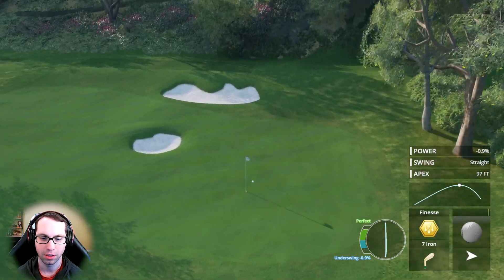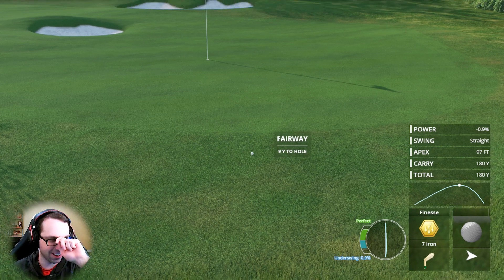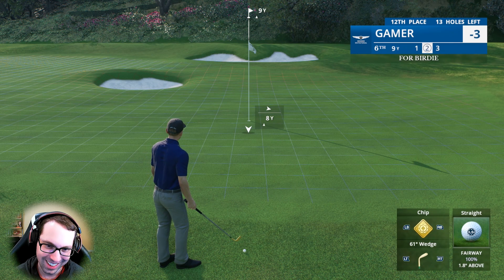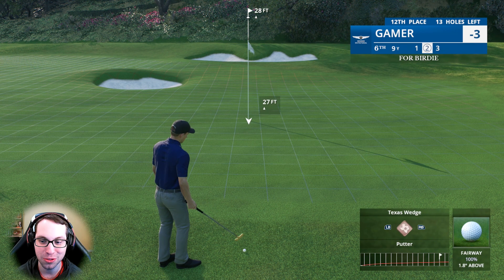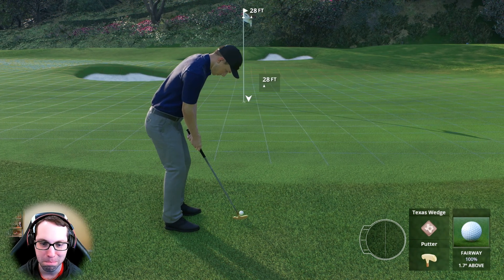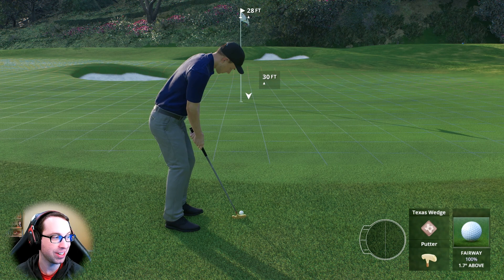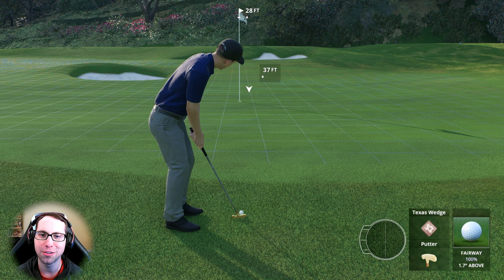That could be perfect — but too short, not enough on it. Not on the green but not in a terrible spot, sitting up in the short grass. This is when Ryan Gamer pulls out the Texas wedge — learned from the best. Jerry his caddy is known to be the best Texas wedge player ever.